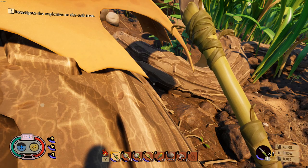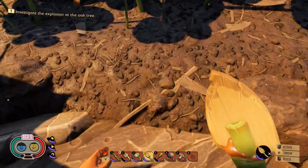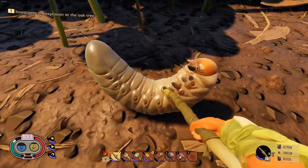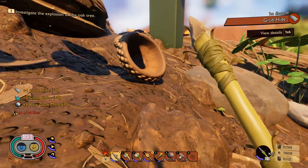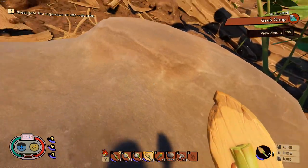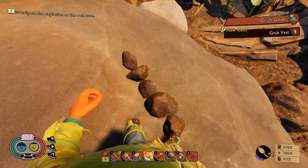Let's get our shovel out ready. There's one — so what we do is dig it out of the ground. Then we have our grub hide, and you also get grub goo from these as well. I'd like to know how they can tunnel through solid rock, but oh well!